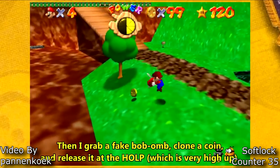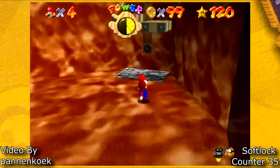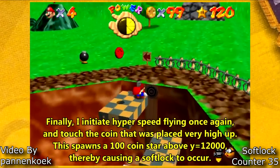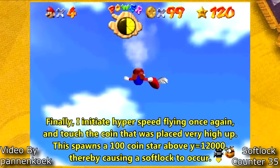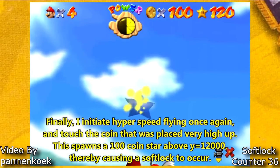This next softlock is by the legendary Panankovic, and this softlock occurs when you spawn a 100 coin star above Y12000. Panankovic has a 6 minute video explaining this softlock very well in great detail, so if you're curious about how this softlock works, I highly recommend checking out that video.